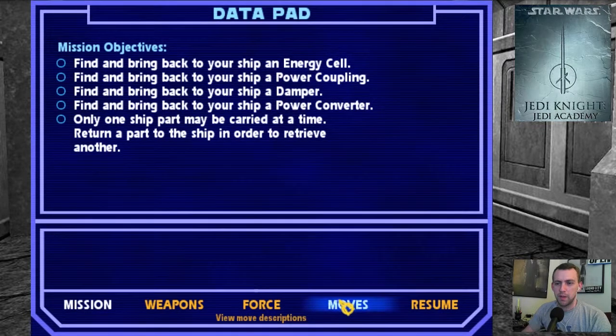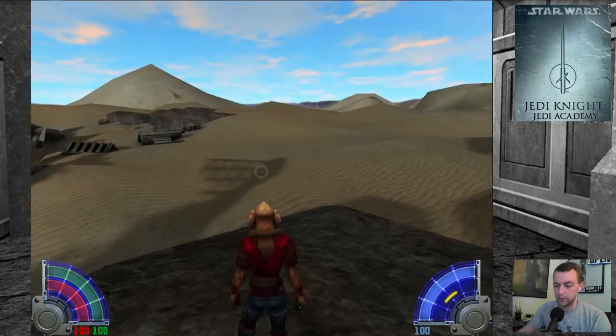Find and bring back to your ship: an energy cell, a power coupling, a damper, a power converter. Only one ship part may be carried at a time. Return a part to the ship in order to retrieve another. Well, that's good to know.